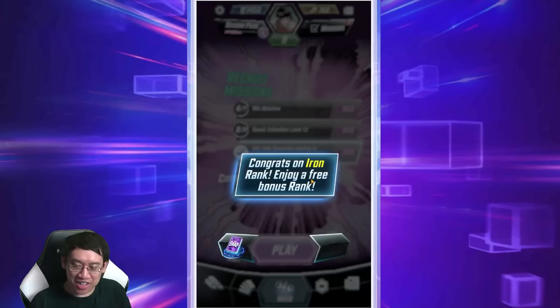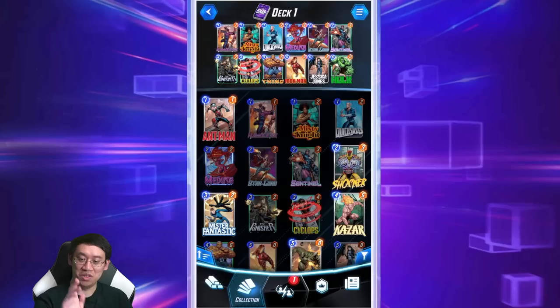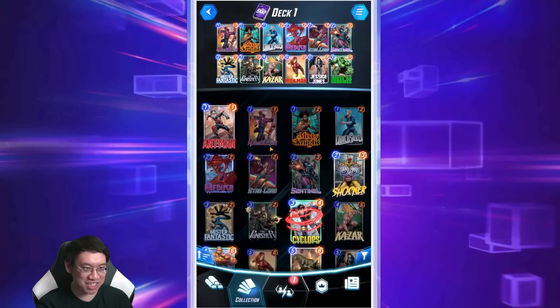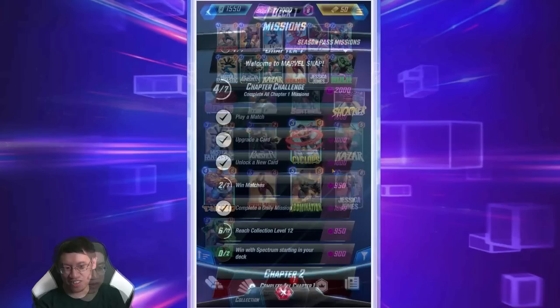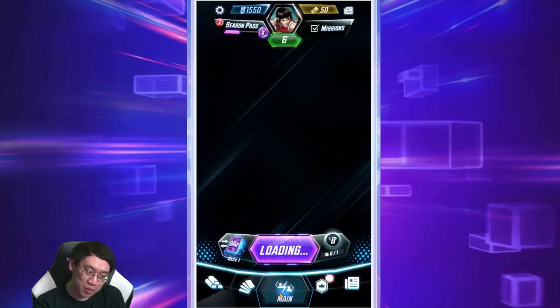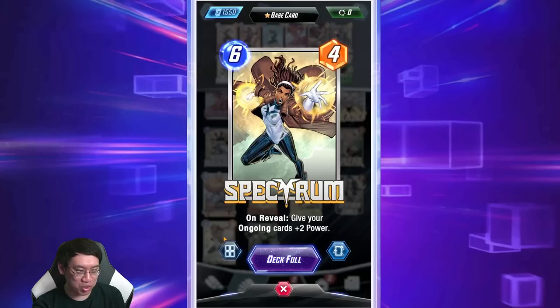After a few warm-up matches you'll rank up, then it's time to get into the real heart of Snap. Starting in Iron rank, you can lose ranks — the stakes get a little bit higher, so make sure you're prepared. As you get new cards you'll want to replace old ones like Cyclops. The early game chapters of the season pass missions are good at guiding you toward where you should be.